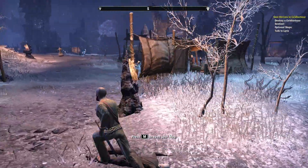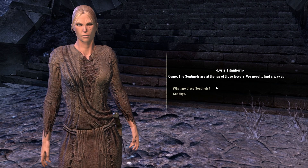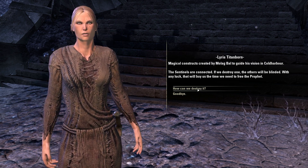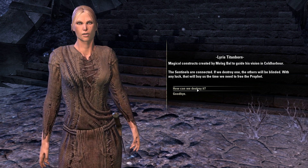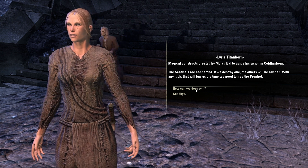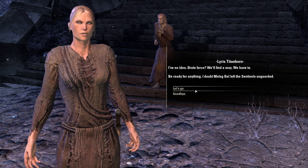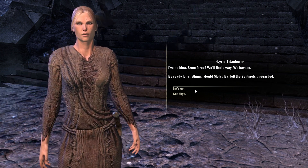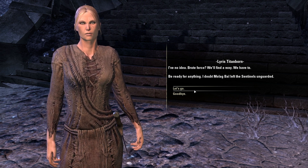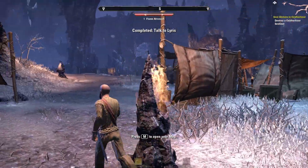Optional steps: talk to Lyris. 'Come. The Sentinels are at the top of those towers. We need to find a way up.' What are these Sentinels? 'Magical constructs created by Molag Bal to guide his vision in Cold Harbor. The Sentinels are connected — if we destroy one, the others will be blinded. With any luck that will buy us the time we need to free the Prophet.' How can we destroy it? 'I have no idea. Brute force? We'll find a way. Be ready for anything.'